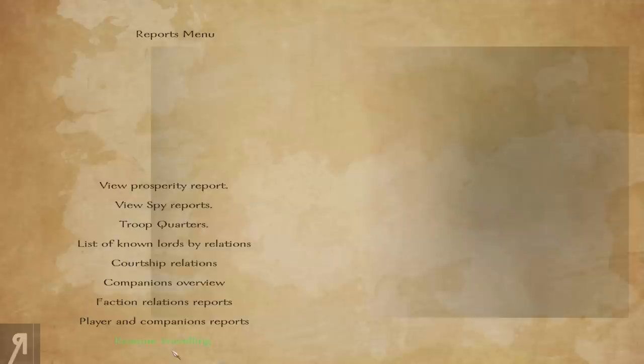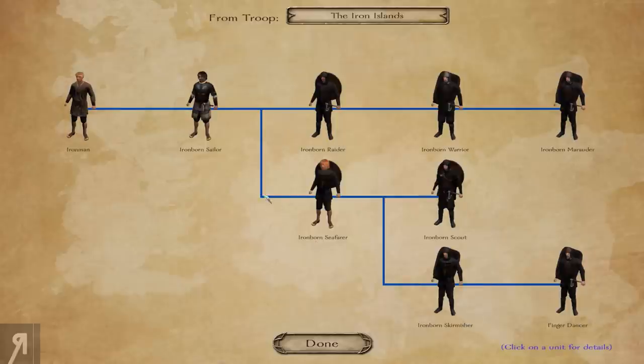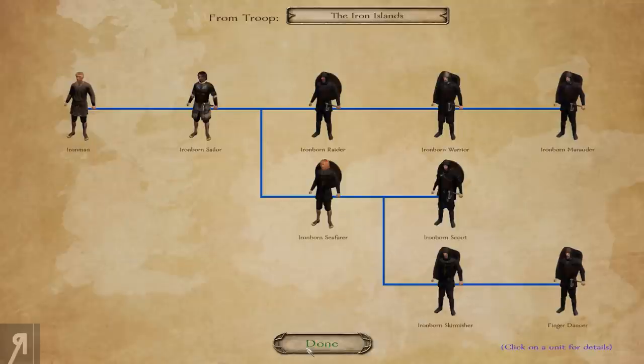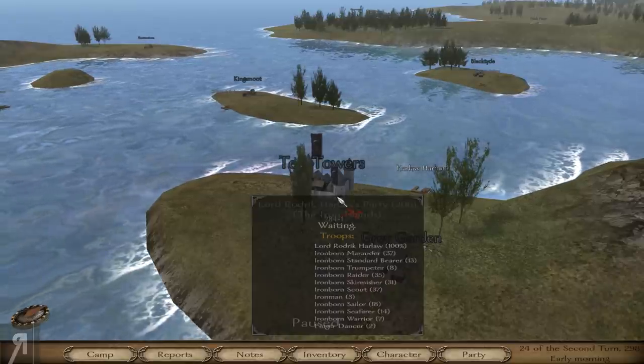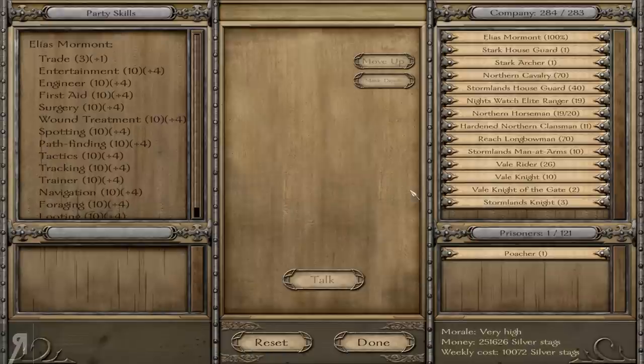Let's take a look at the Iron Islands troop tree. Their Finger Dancers are actually pretty decent, as well as their Ironborn Marauders. Their Warriors are pretty nice too. The Marauders are the ones to look out for, but Finger Dancers are particularly harsh because they are thrown weapon specialists — and thrown weapon specialists are kind of my bane. This guy actually has 37 Ironborn Marauders — that's a lot of high tier units. I've done a bit of leveling up myself.